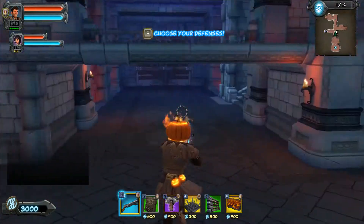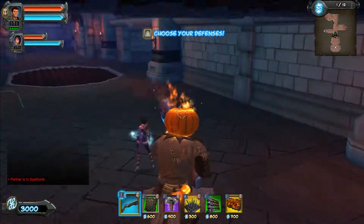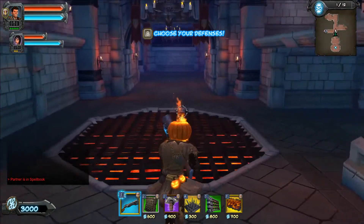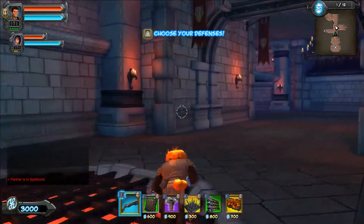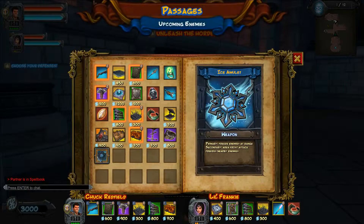Check out the vanity thing, the bottom tab. Do what you two do best. Anything new? Apparently not. The new thing was the Ice Amulet.